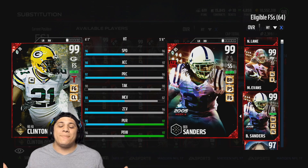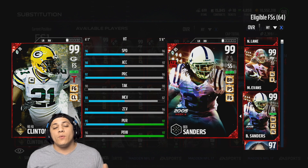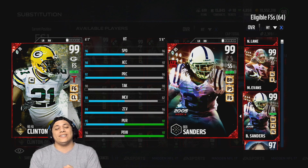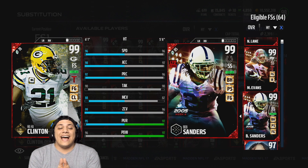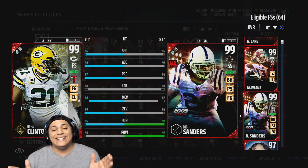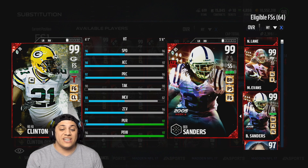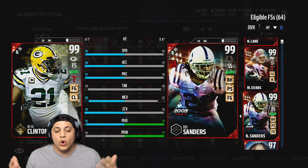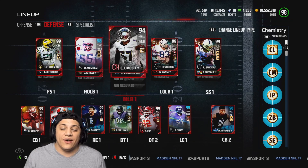Hey, what's up guys? We are back with some more Madden 17 Ultimate Team gameplay. Today we will be testing out 99 overall Ultimate Ticket slash Golden Ticket HaHa Clinton-Dix. He is 99 overall, 6'1, 96 speed with 98 acceleration, 97 play recognition, 90 tackling, 88 man coverage, 99 zone coverage, 95 pursuit, and 96 hit power.